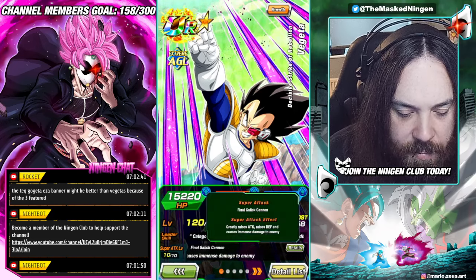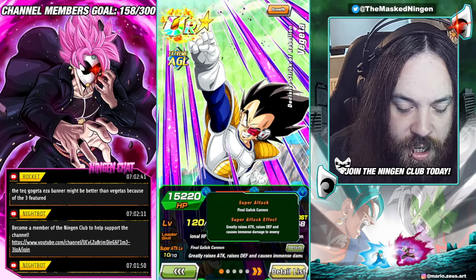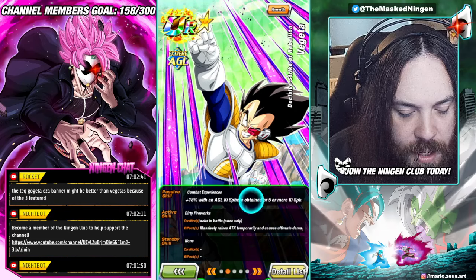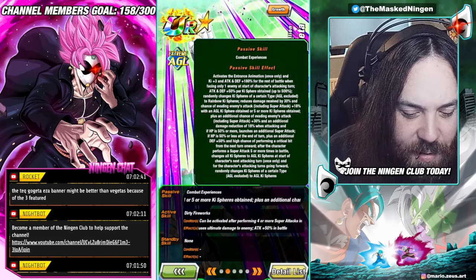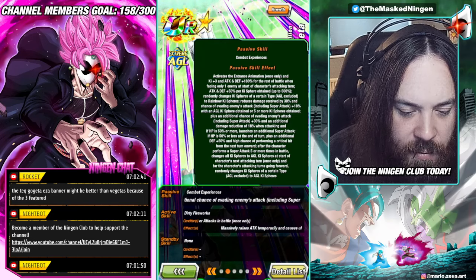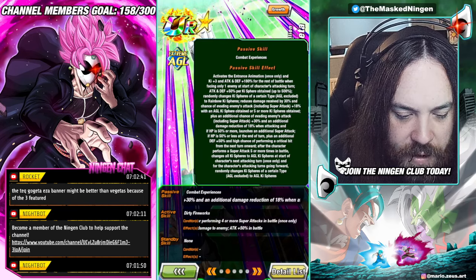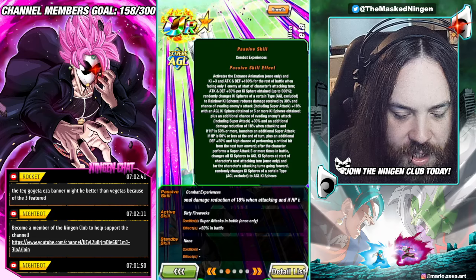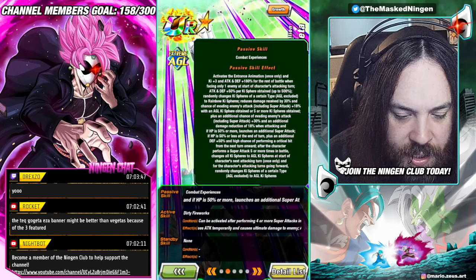So we've got Vegeta here at 55%. He is a leader for Namek Saga, Gifted Warriors, and Inhuman Deeds — 170 plus 32 — Dragon Ball Seekers or Pure Saiyans. By having Inhuman Deeds and Pure Saiyans, he's giving all of these Brolys a full 200%, and almost every Vegeta is on Gifted Warriors so every Vegeta gets a 200% from him as well. His super attack greatly raises attack — an infinite stack — and normal raise defense, also an infinite stack.